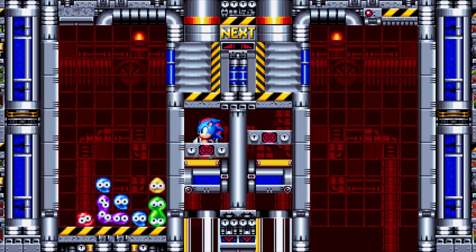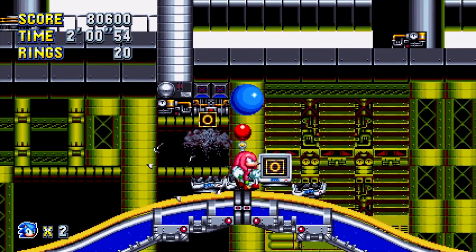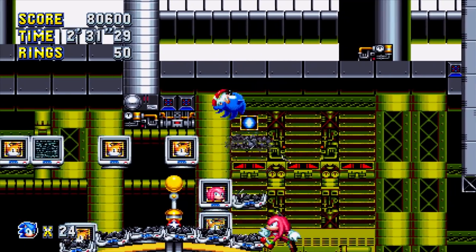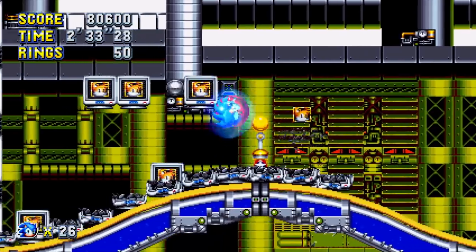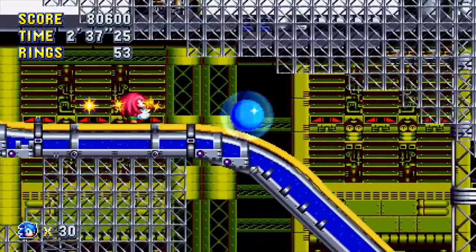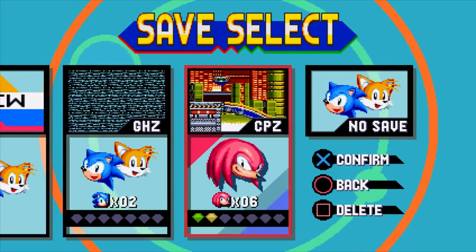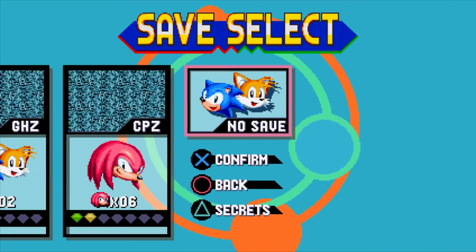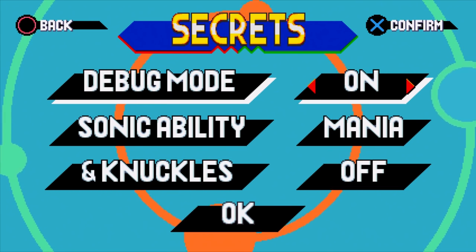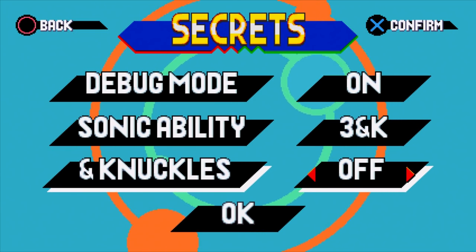The Sonic debug mode returns in Mania, allowing you to move about the level like a developer and drop random items and lives to great effect. To use it, simply start a new game and highlight the No Save option. The triangle button now gives you lovely secret options such as the debug mode. This works the same way on Xbox, but Switch users will be entering a code for access.